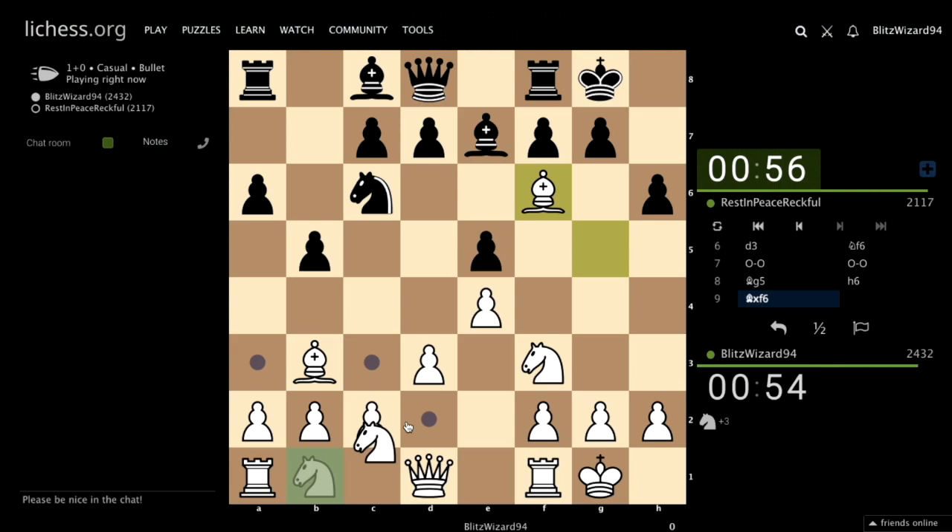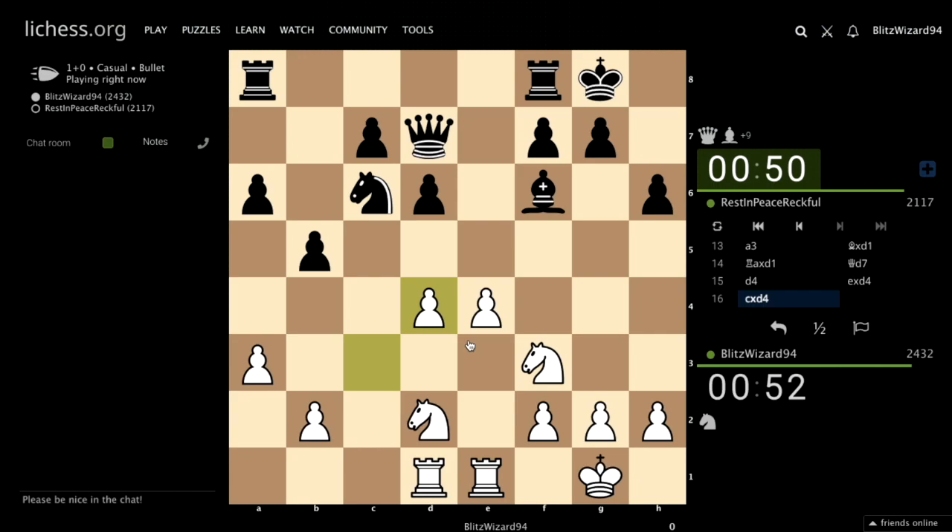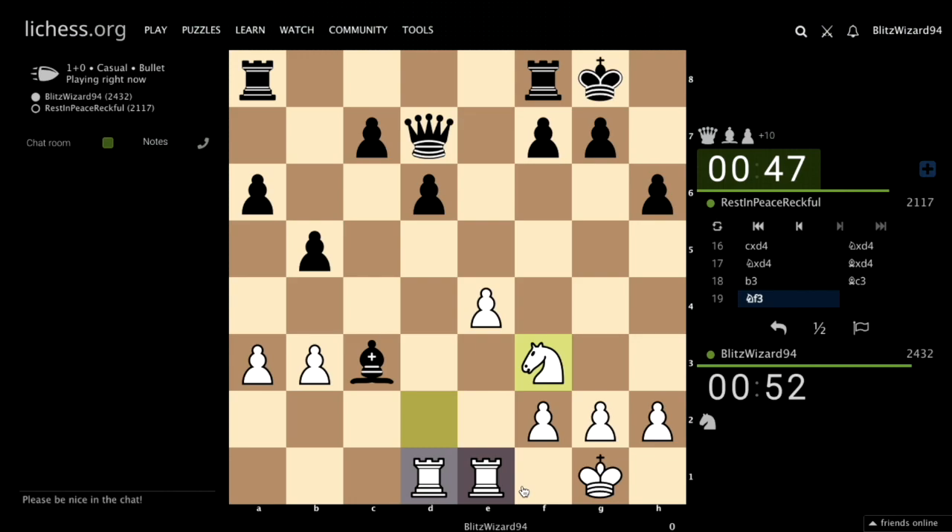Yes, bishop g5. d6, c3, of course, bishop e6. Yes, queen d7 — right move. d4, take on d4, c takes d4. Yes, b3, bishop c3, okay, knight f3.